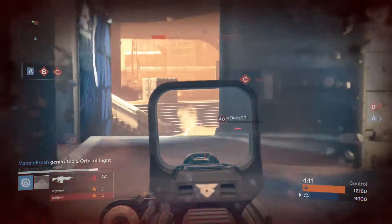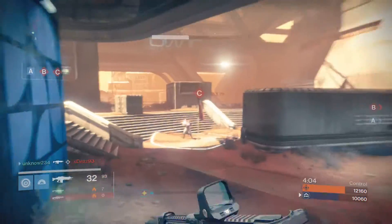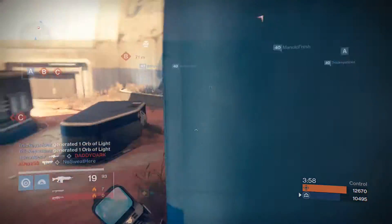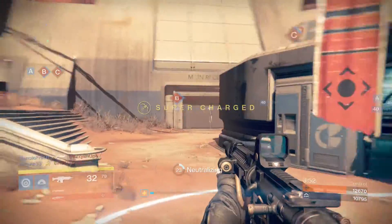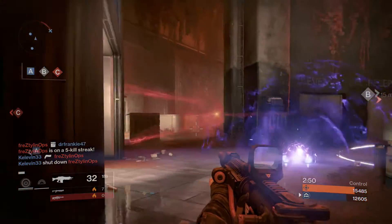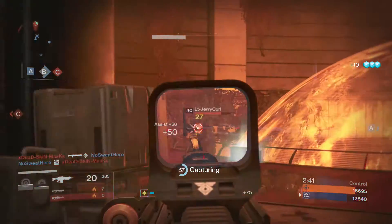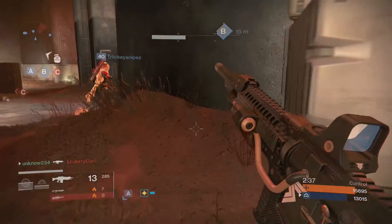Oh, I think I can get him — just one more shot — yes! We're not doing good on flags though. He's going to shotgun me... never mind, he decided to run. Let's actually take C — I like C much better than A. I find it easier to defend B from it. The smoke and things are mostly used to help my team out, because I can't really take advantage of them as much. Can I kill this guy? Yes, I got him! I should have just captured B, I was like right there.